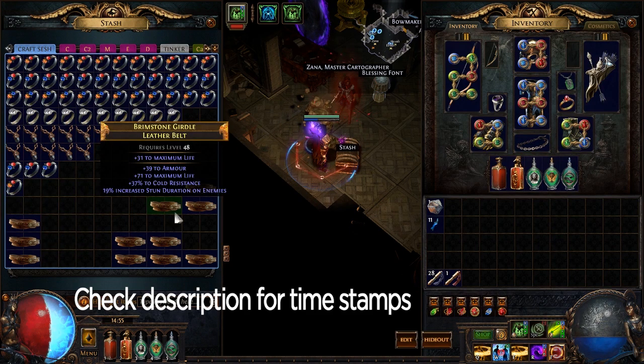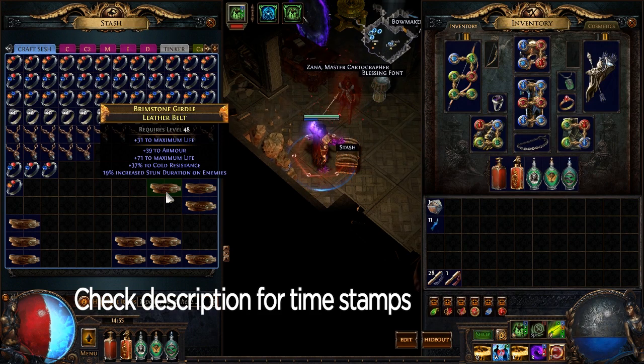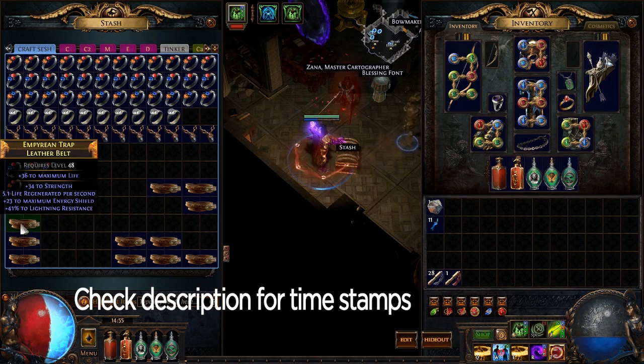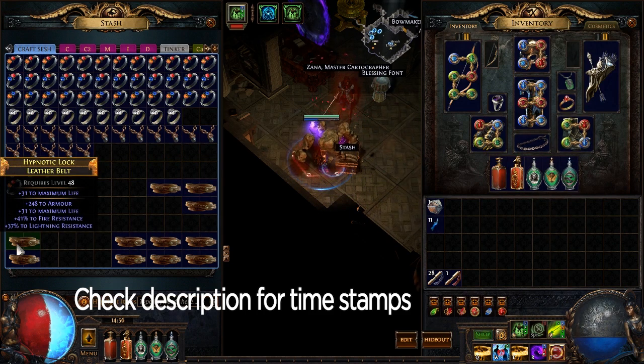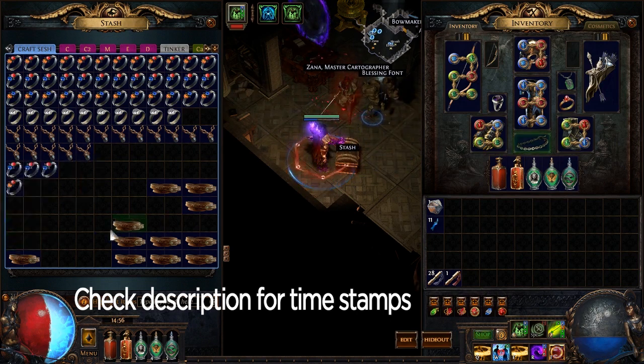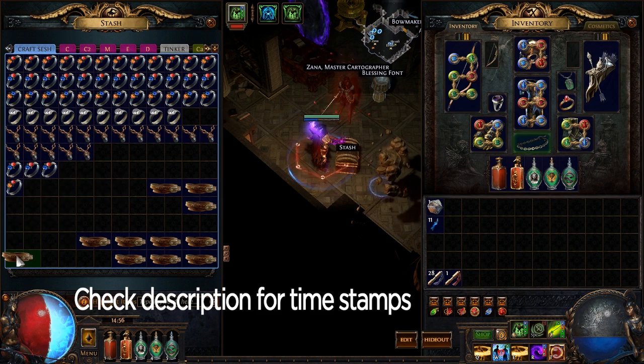This one has life and resist but nothing else — that's about as good as a blue belt. In fact a blue belt is kind of better because at least you could regal a blue belt and maybe get a really good third property. This next one has life regen, so only prefixes are available. This is something that maybe could sell for a chaos. If this had energy shield instead of life regen it would also be good, but it's still decent enough that someone might want to buy it for a chaos.